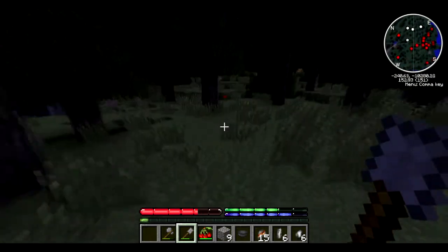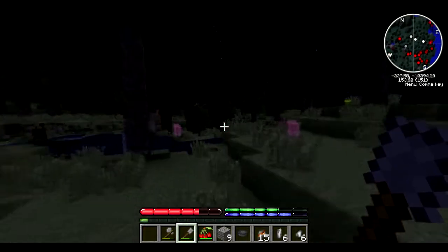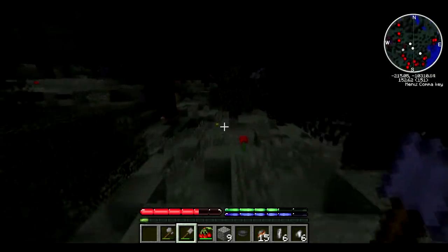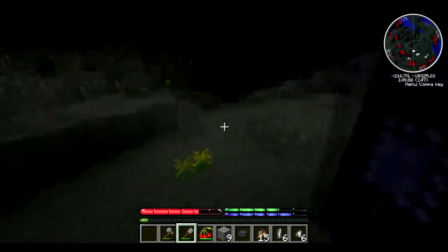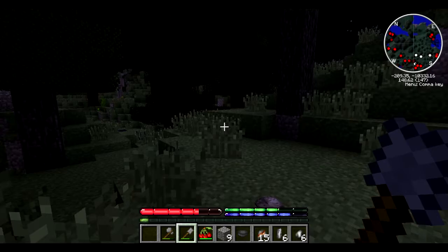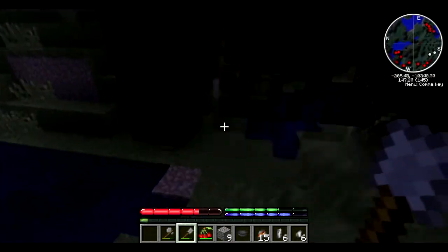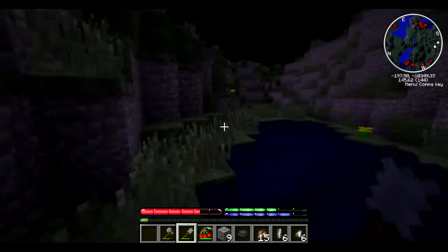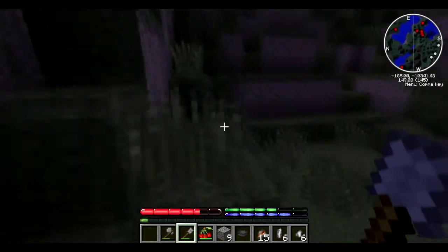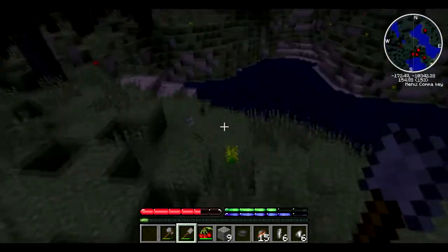We might be able to make our first metal - copper metal - with what we have. That's 10 units though and we need 100 for one metal ingot. I wanted to make some bismuth bronze and we need bismuth for that.